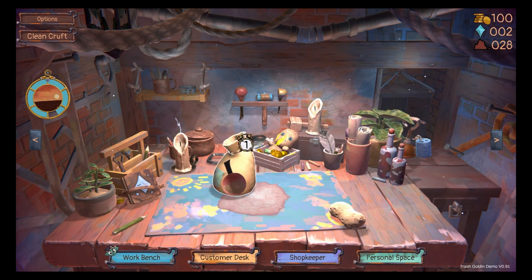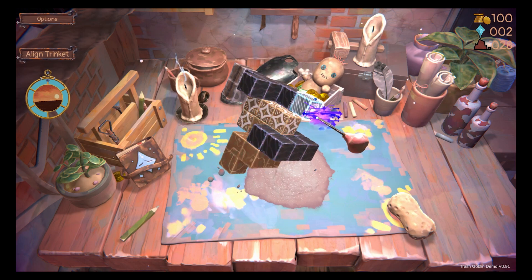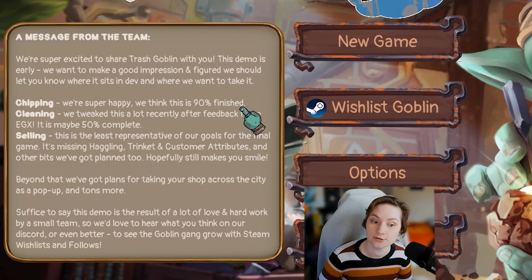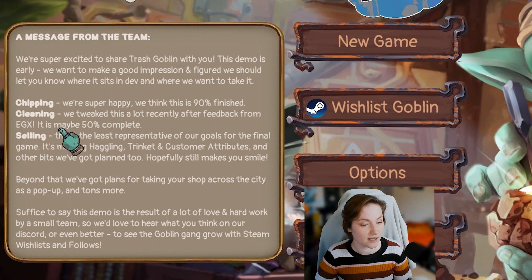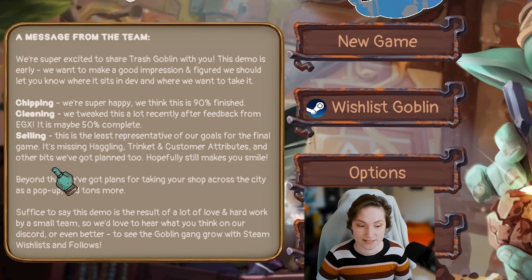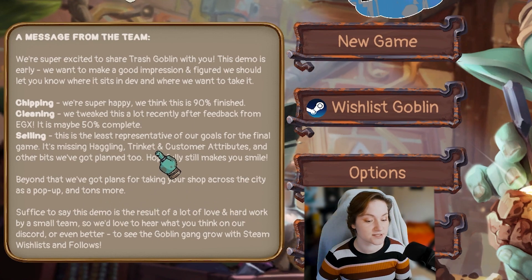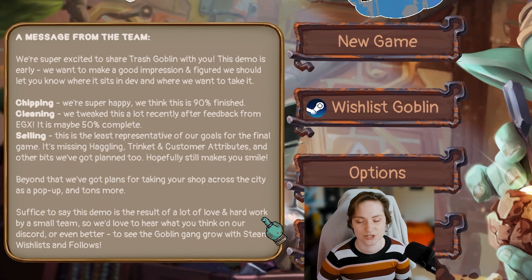And that is where I'm going to leave my playthrough of the Trash Goblin demo — not to spoil anything if you want to check it out for yourself. And that was Trash Goblin demo, I hope you enjoyed it, I know I did. I'm definitely looking forward to seeing how they clean it up — how they clean their trash up. There is a note here where it says they're super happy and think this is 90% finished. Good news — I did say at the very beginning this is meant to be out in 2024. They tweaked it a lot recently after feedback from EGX. The cleaning is maybe 50% complete; it's missing haggling, trinkets, and customer attributes. This demo is a result of a lot of love and hard work by a small team, which is very visible — this is definitely an absolute love project.